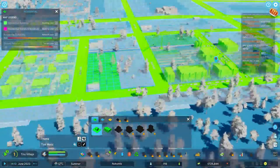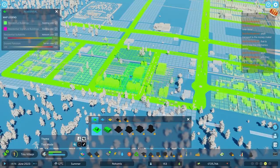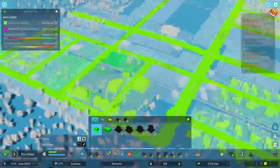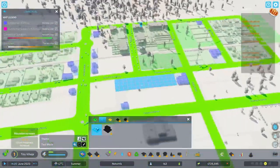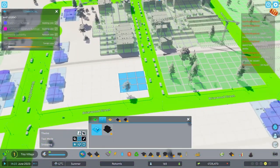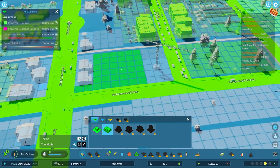We'll add some more low density on the edges. Center is more high-medium density and then at the edges - because they don't like living next to each other - you get the lower density. Always think about putting a little bit of commercial zoning in there. Just not a lot - don't overdo this. This is key for a happy populace.